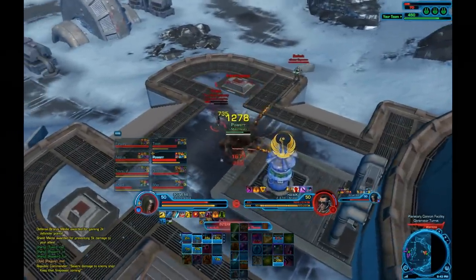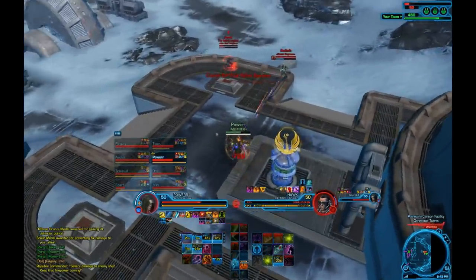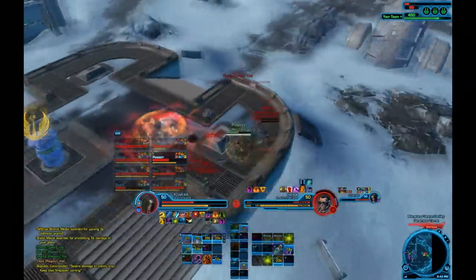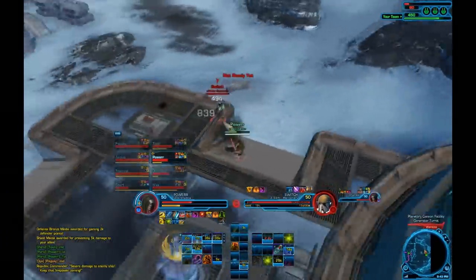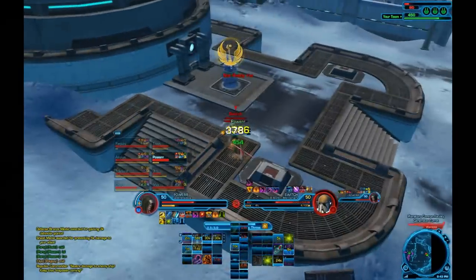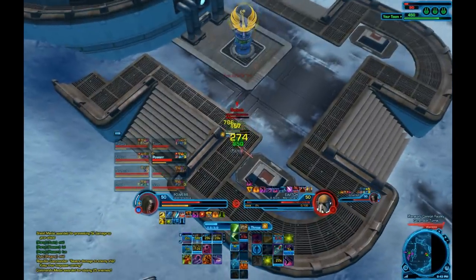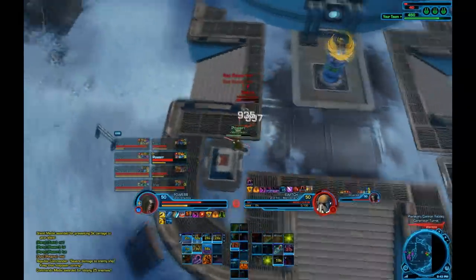Gunslingers now have an ability in the Shared Tree that gives a target a 20% heal debuff and 20% armor penetration. This same ability channels direct damage that is incredible. I get hit with this channeling ability as a Shadow Tank for 60% of my life sometimes if I'm dotted up before, which increases the damage of that.